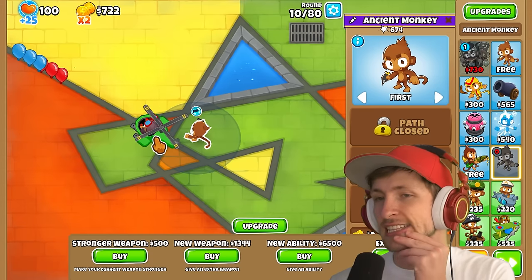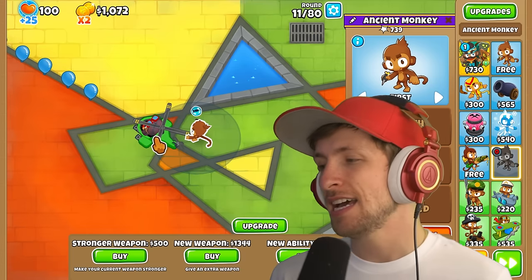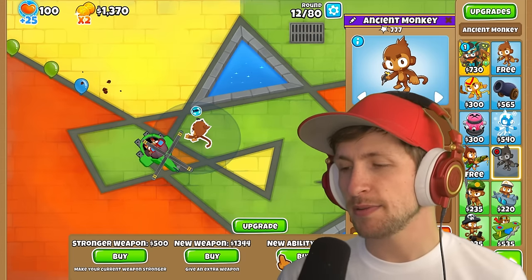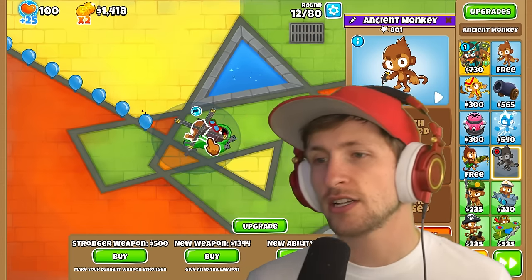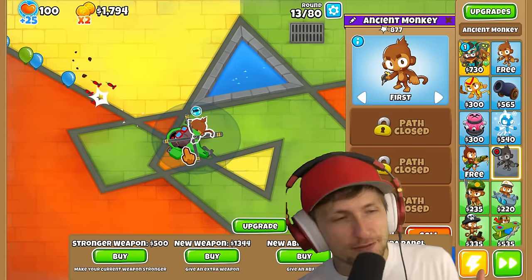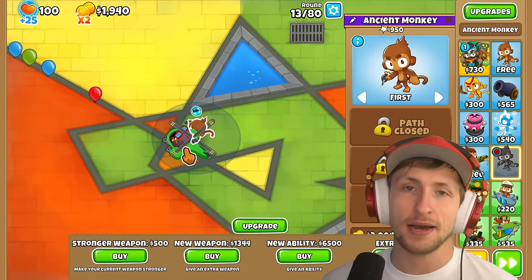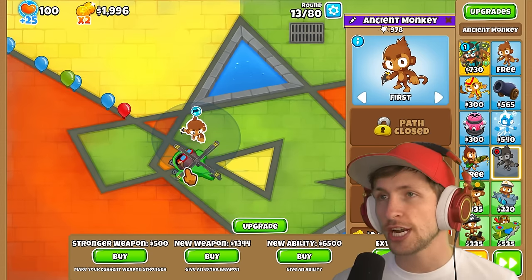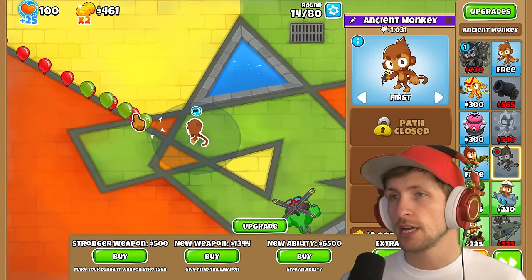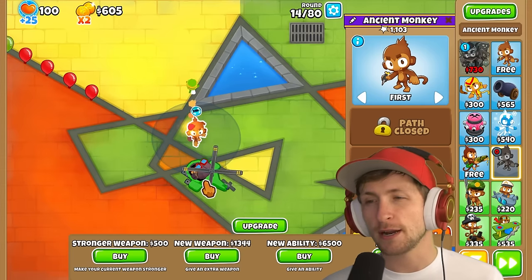It's interesting that they made the ability so expensive now so you can't just go straight for an ability. No ability costs $2,000 anymore — the cheapest ability is around $6,500. I think that's reasonable. The old upgrade monkey strategy was just to get money making as quickly as possible, but that actually changes it up. Let's go extra panel — we can buy two more lucks. It sounds so funny to buy luck.